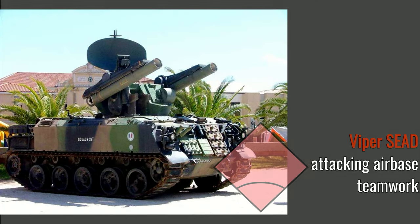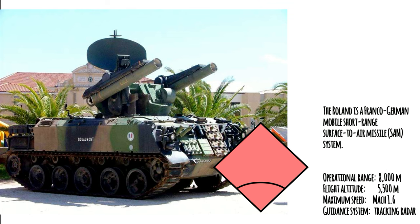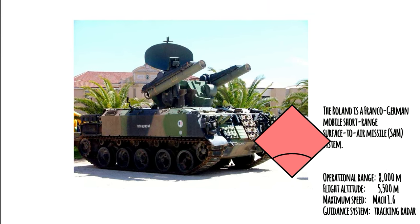Today I'll be taking you through the basics of suppression of enemy air defenses. This is a two-ship operation and our target will be the Roland that you're seeing on the screen. It uses a radar to track the target before firing its deadly missiles. The diamond with a semicircle on the bottom is the NATO symbol for a SAM site or an air defense site. Yours truly, Plasma, will be flying with Nomad.